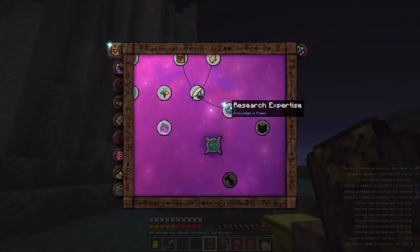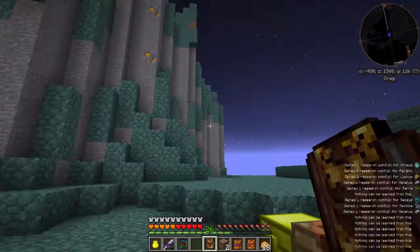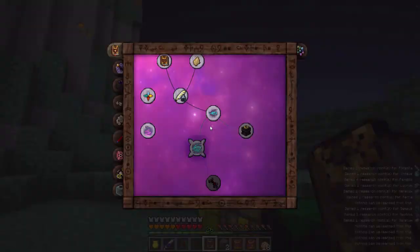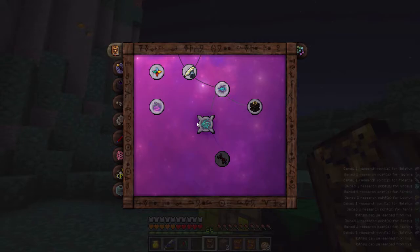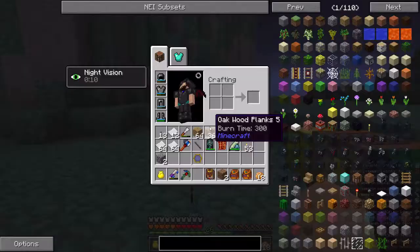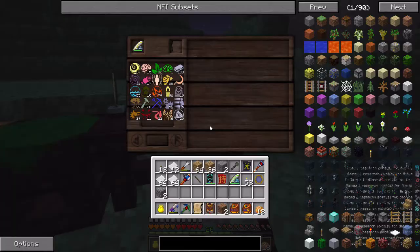That basically made this into a solid, so now we can actually read about it. Whenever we remove an aspect from the research table, there's a 25% chance to regain that research point. Right now, I think it's a 100% loss if you need to remove it, like if you made a mistake. But the next thing I would suggest is research mastery.